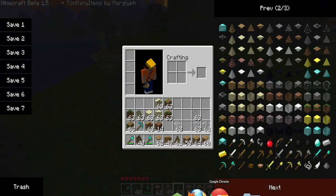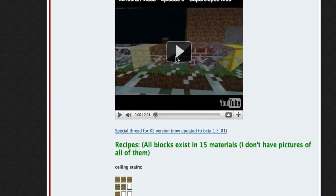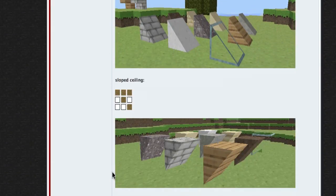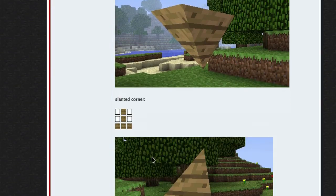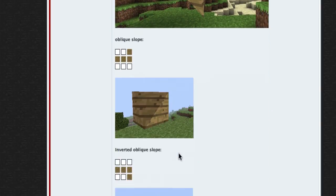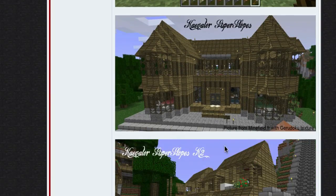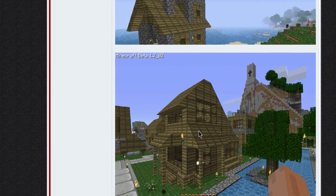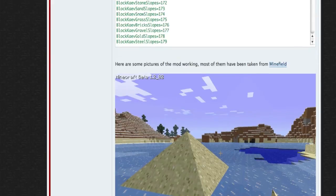I'll point you towards the website — I always give you the link for the mods. It's showing you the ceiling stairs, slope floors, slopes, ceilings, corners, sloped angles, ceiling angles, slanted corners, and so on. All these shapes are really good for architectural purposes — you can see it makes nice slanted roofs.